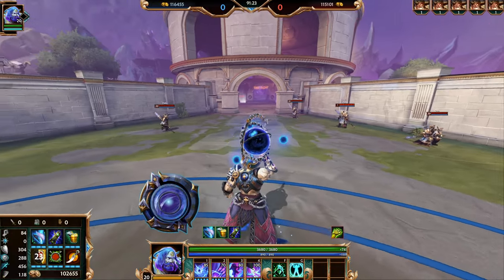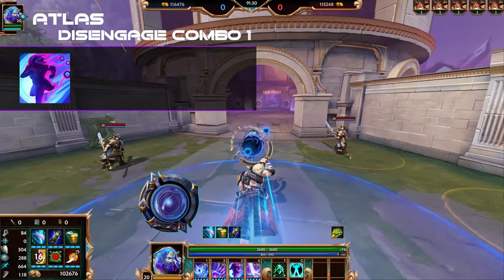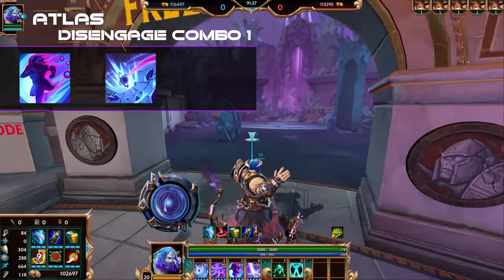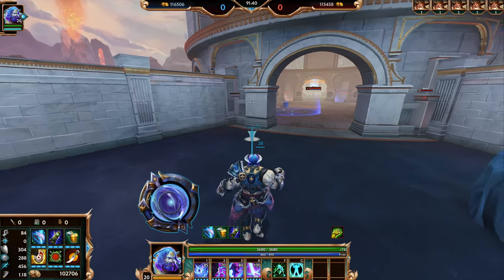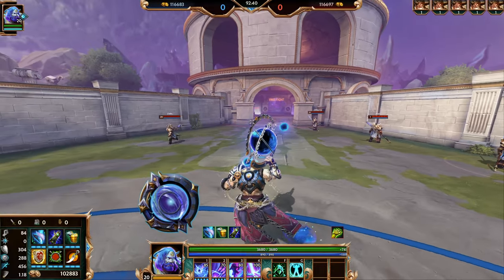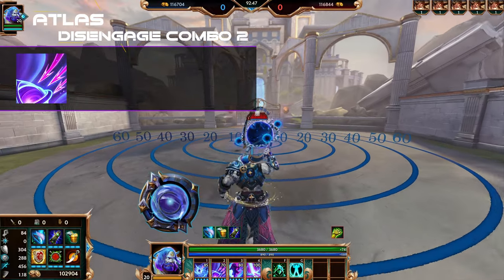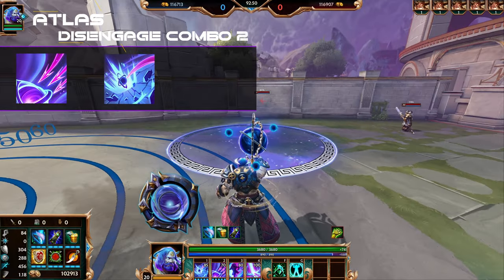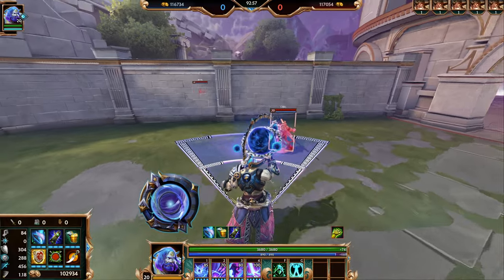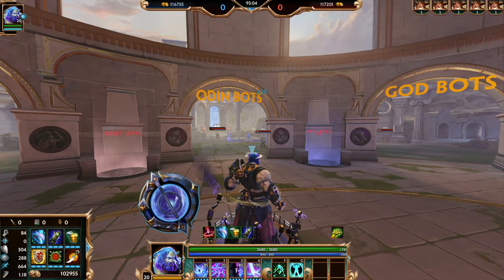Now let's go over some disengage combos for Atlas. Start by turning around and running away with Kinetic Charge — the enemy is chasing after you and they're right behind you. Throw your Astrolabe with Unburden ahead of you, walk past it, and then activate Gravity Pull when they're in the area to pull them towards the globe, slowing them and allowing you to escape. Atlas's second disengage combo starts by picking up the enemy god with Gravity Pull, turning around and throwing them away from you, immediately throwing your globe with Unburden slowing them, and then running with Kinetic Charge.